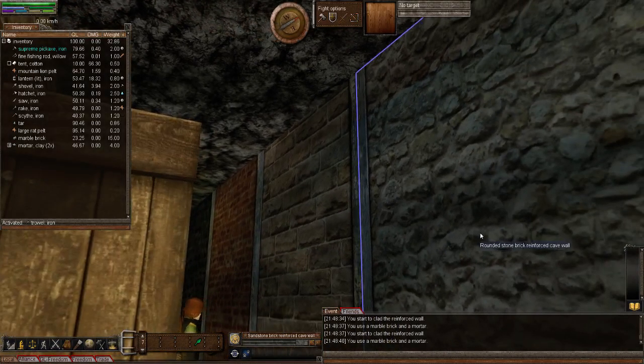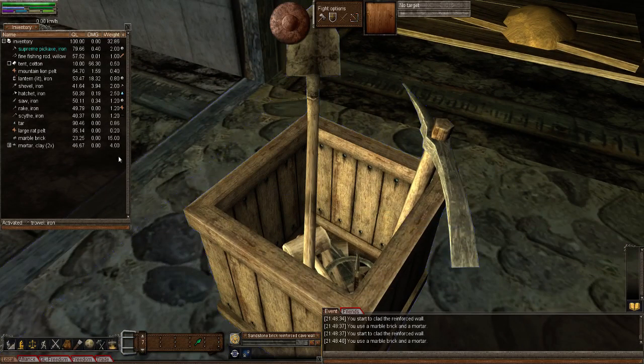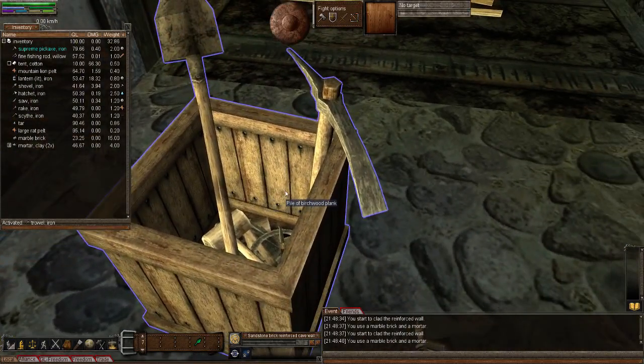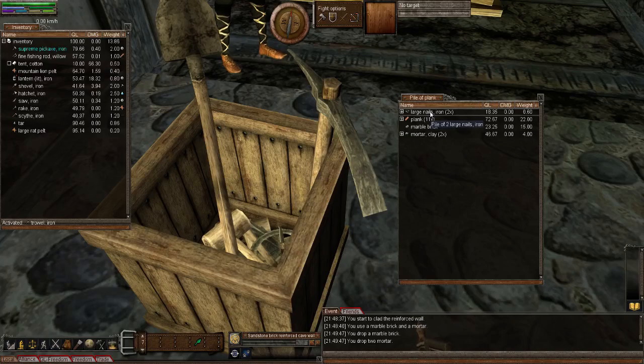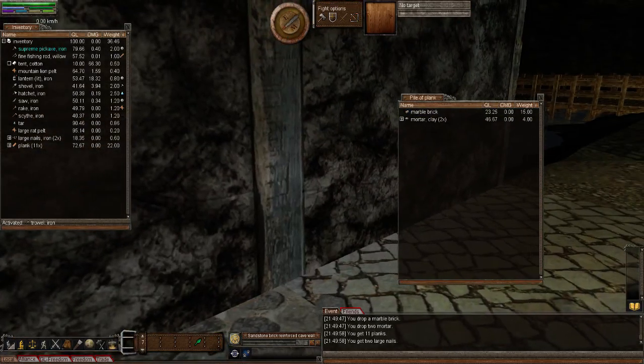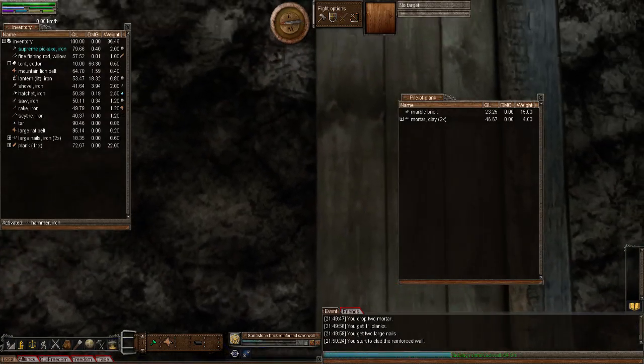So that's the six different types of bricks: stone, slate, pottery, sandstone, rounded stone, and marble. The seventh material of course is wood. Bear in mind they all require 10 bricks and 10 mortar. With the wood you need to use wooden nails, so let's grab the nails and the planks. Don't forget you have to use a mallet on this one, or it might work with a hammer - let's see.